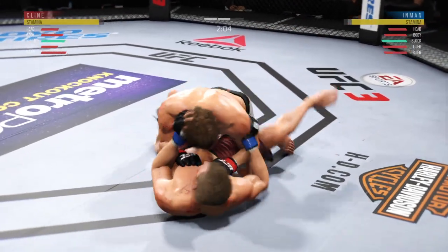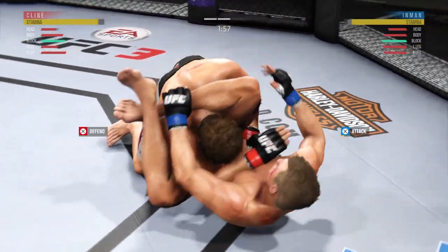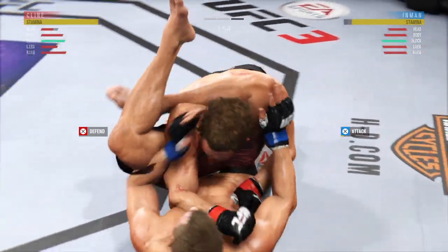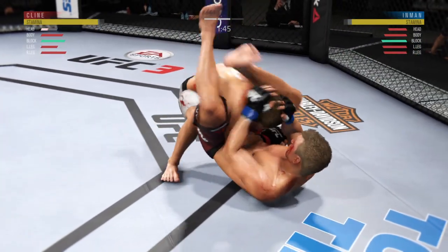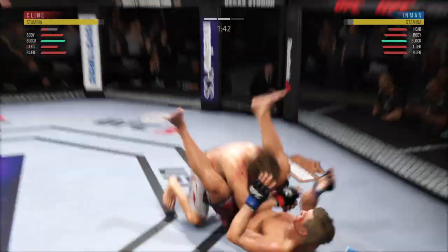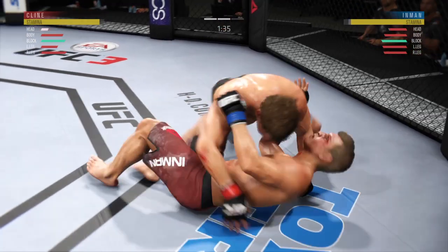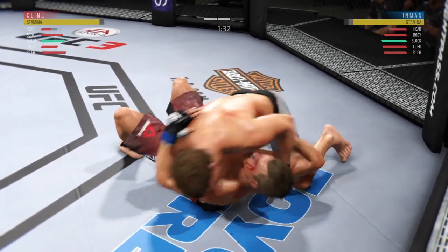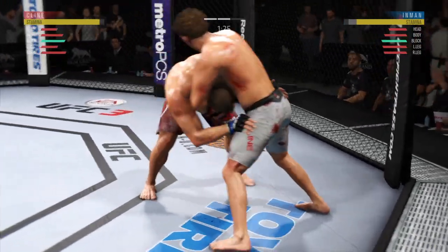He's got it. Working on another submission attempt here — clamping down with head and arm control, very, very tight. Look at this! Incredible! Slaps him to the ground with high intensity there. As his opponent's attempting a triangle, he's able to change course and get this fight to the canvas. Well played right there.